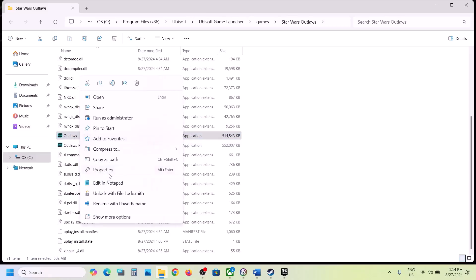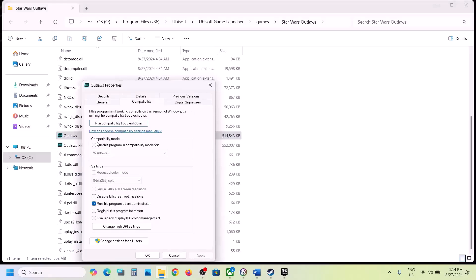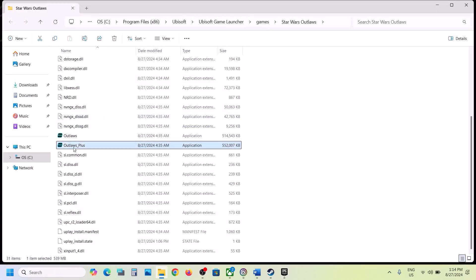If still not working, go back to Properties and this time select Windows 8 compatibility mode, hit Apply, click OK, and launch the game. If still not working, try Windows 7, hit Apply, click OK, and launch. If still not working, put a check on 'Disable full screen optimization,' hit Apply, click OK, and double-click to launch the game.